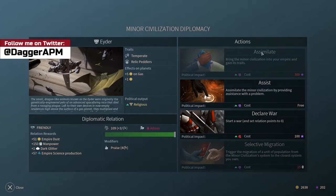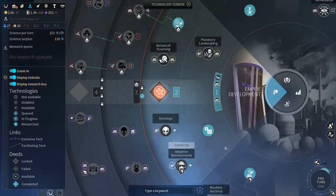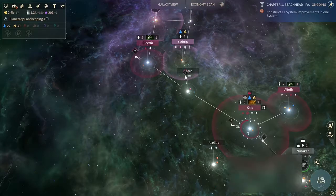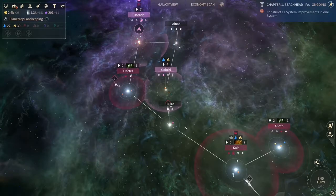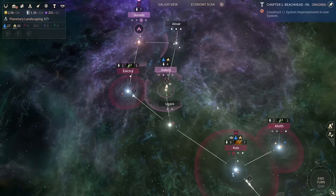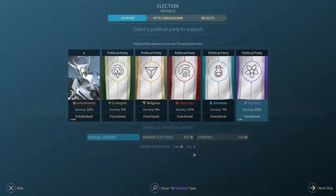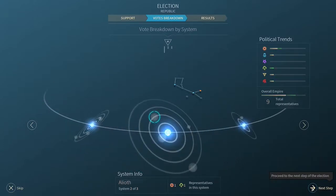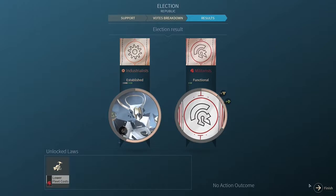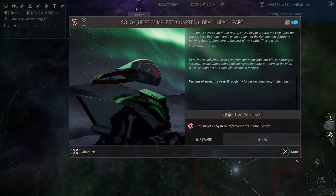Meanwhile, we are at 200 versus their 300. Let's get the research of the farming building just for completeness - I want to have them all, like Pokemon, gonna catch them all. The election is still going and we want to go full production military. We got our first quest done - what is our next choice?